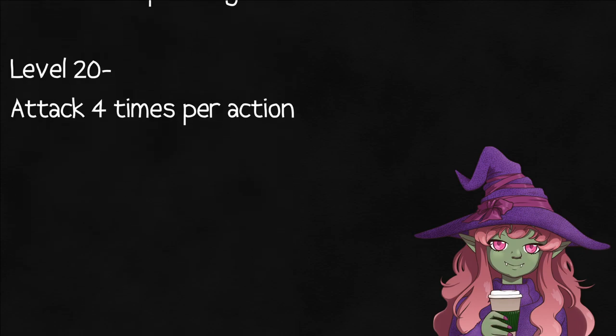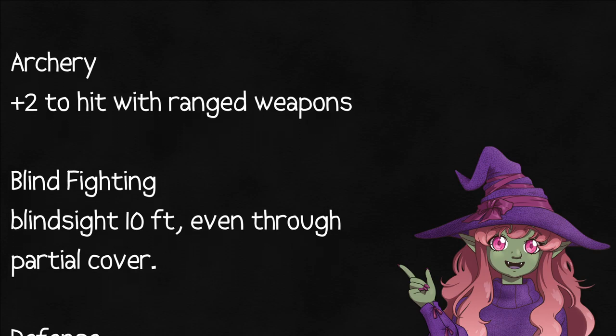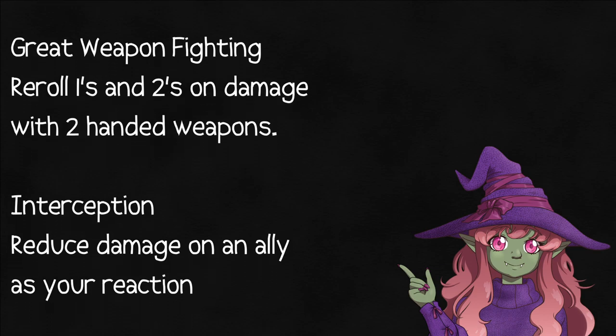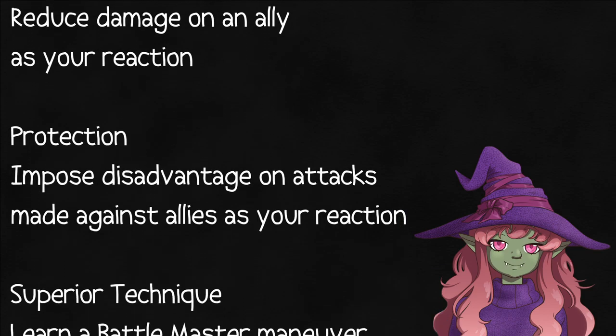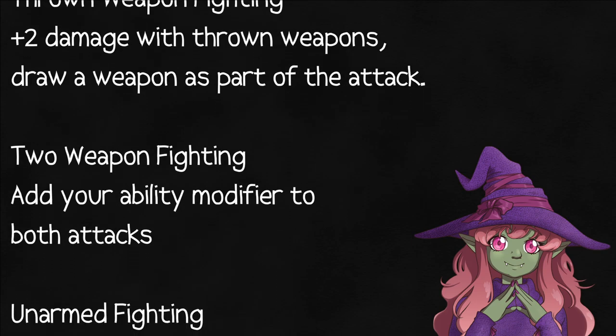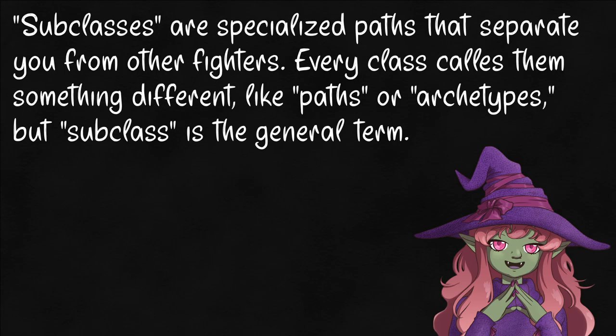Your one bit of class-wide specialization is chosen right at the beginning: level 1, Fighting Style. Archery, dueling, and thrown weapon style will give you more accuracy with a weapon, while unarmed, two-weapon, and great weapon will give you more damage. We got defense for more AC, interception to reduce damage on a friend, and protection to help them avoid the attack altogether. Your odd ones out are blind fighting to fight in the dark and foil invisible creatures, and superior technique to get a maneuver and die from the battlemaster.